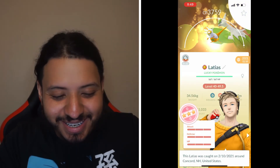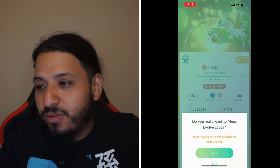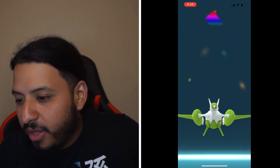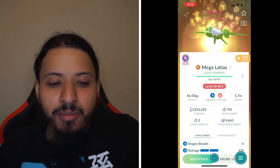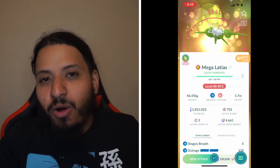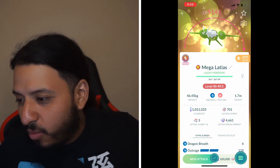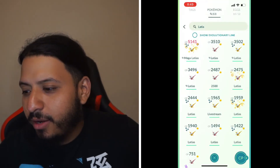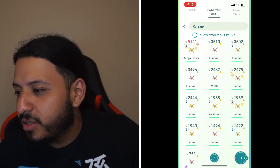Number 6 is Mega Latias — this is my shundo lucky Latias, my pride and joy. You want Dragon Breath and Outrage on Mega Latias. Banette does more damage than Latias but Latias is way tankier. Mega Latias has the same weakness problem as Shadow Latias — weak to all of Giratina's moves — but it's tankier than Banette, has the Mega boost, and does more DPS than Rayquaza, hitting slightly harder. That puts it at number 6.